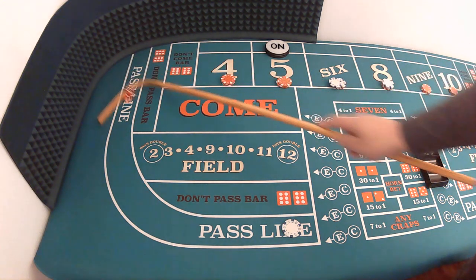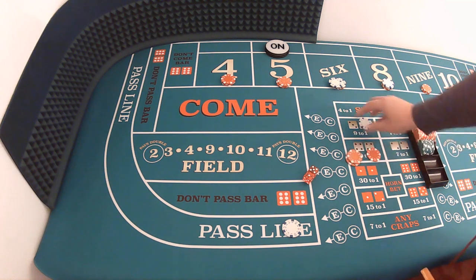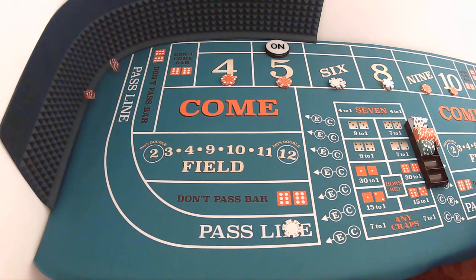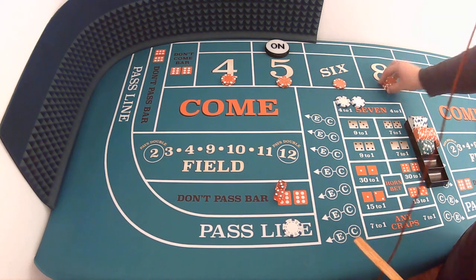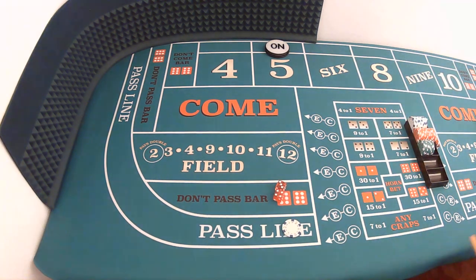Five-one, six — that's going to be a collect. We're going to take the full $14, drop one, and get $15 back to our rack. Dice are out — four-three, seven. End of the roll. Everything that was up there was winnings, not our initial bankroll, so we did escape that shot with some profits.